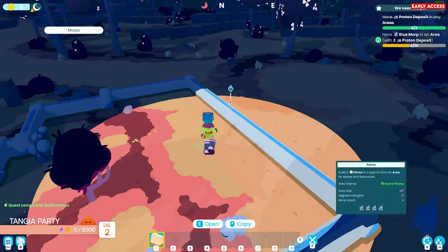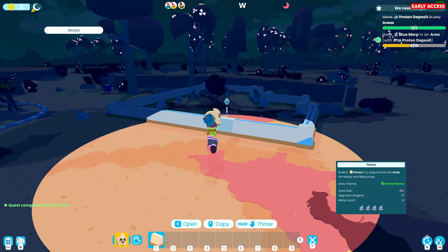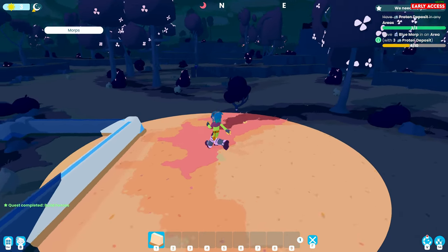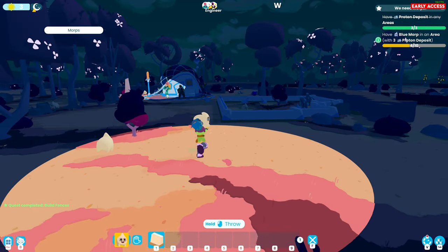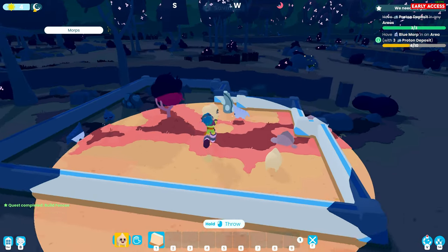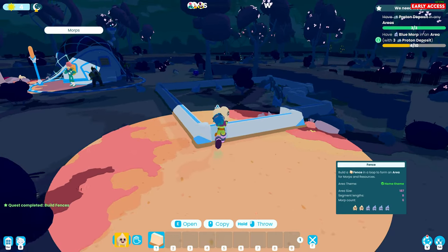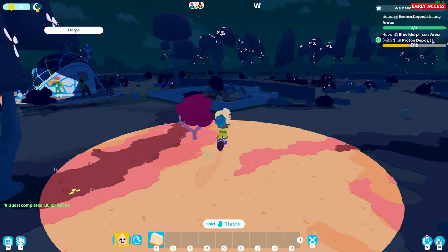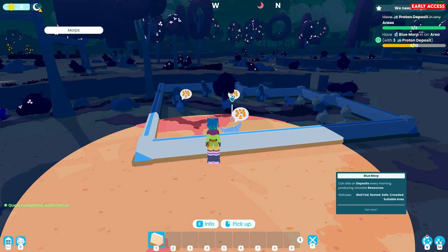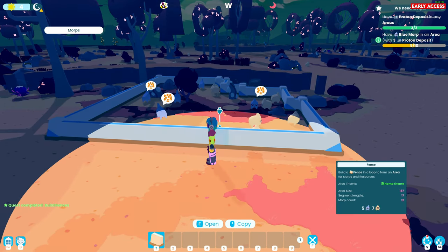So now I make it an area and have bloom warps in an area with three proton deposits. We need to put 10 in there. So if I pick you up and throw you in there - yeah, because now we've got four in there. So we just need to grab as many as we can and just launch them in, right? I need a few more in there. I'm just throwing as many as I can - I'm going to make an army of them.